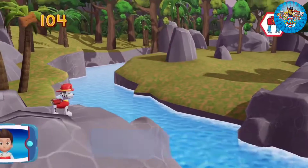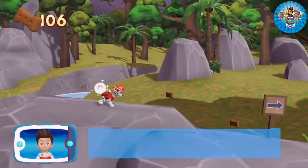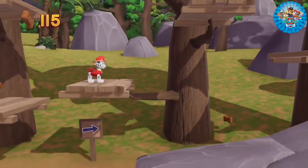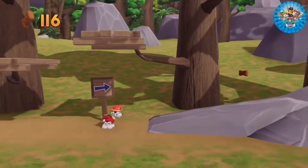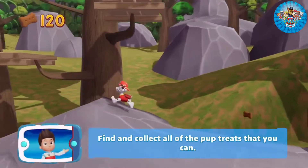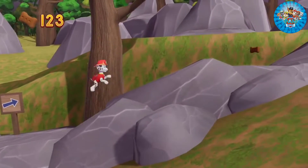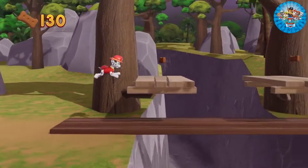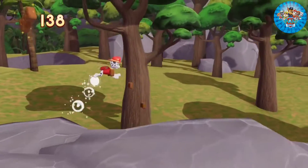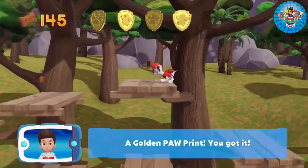Choose which pup ability to use. Way to go! Find and collect all the pup treats that you can. There's a golden paw print close by. A golden paw print — you got it! See if you can find them all.